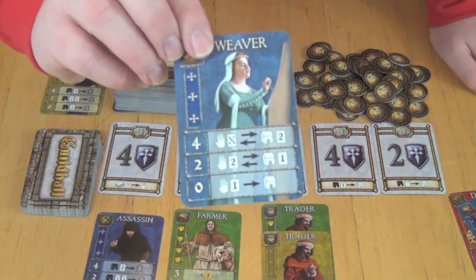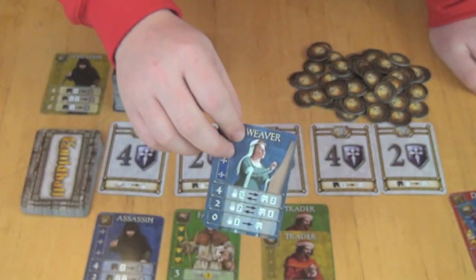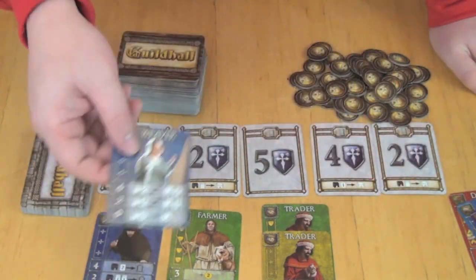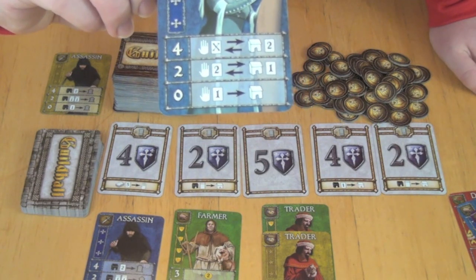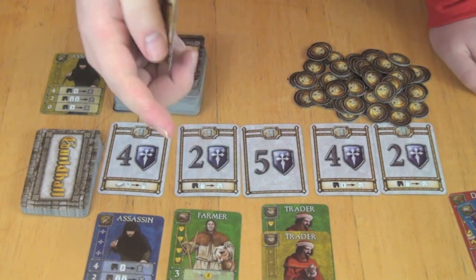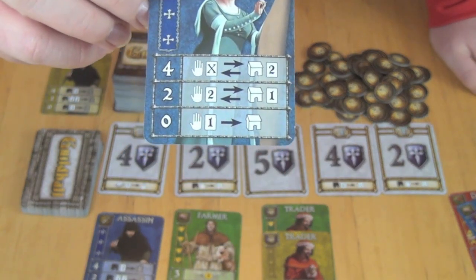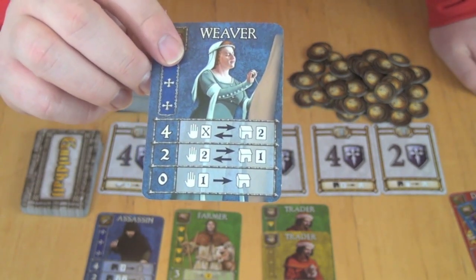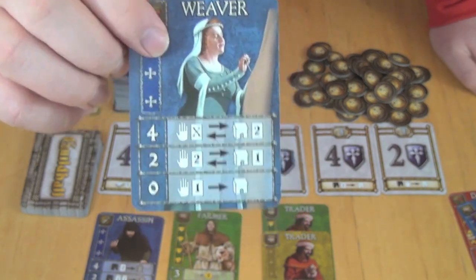The Weaver allows you to take cards directly from your hand and place them into your Guildhall, so you don't have to play them to the table first. This is a way to increase the number of cards in your Guildhall and then play another profession of the same type to get a better benefit. At zero Weavers, you can put one card directly into your Guildhall from your hand. At two, you can put two directly from your hand into the Guildhall and take one back. And at four, you can put as many as you want directly into your Guildhall and take back two into your hand.